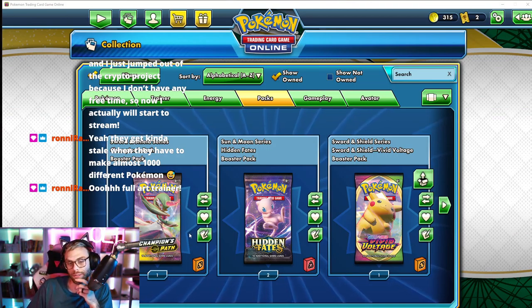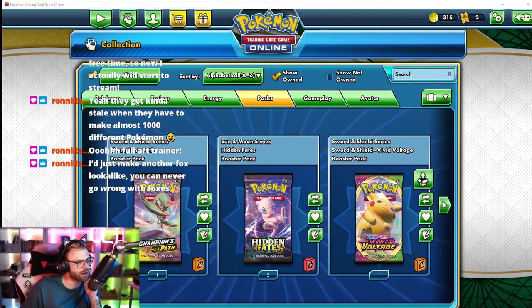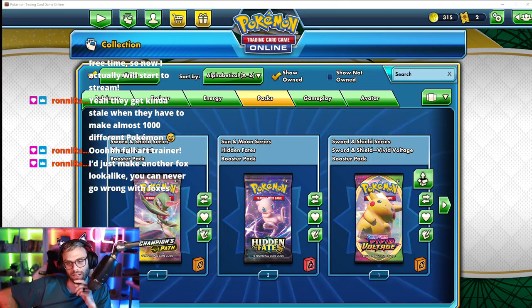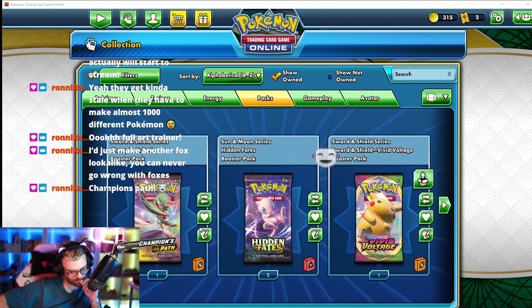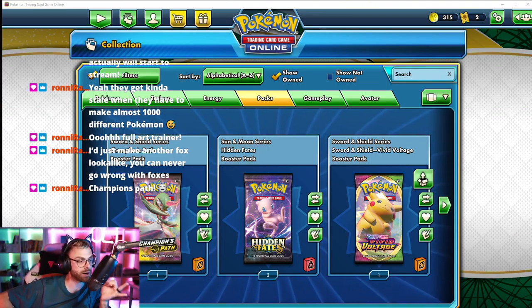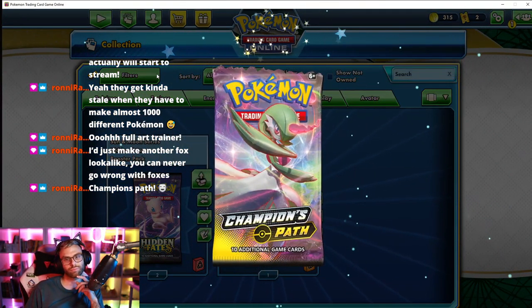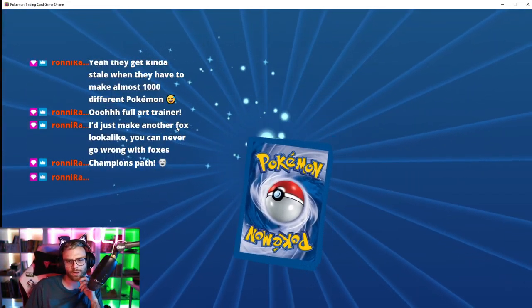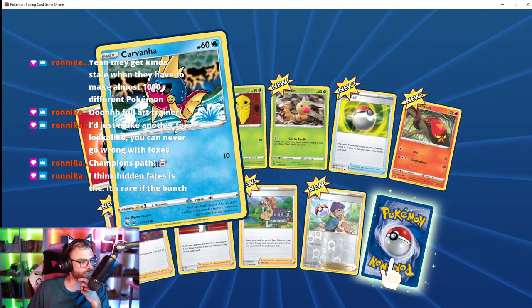Someone says just make another fox — you can never go wrong with foxes. That's true, foxes do look pretty cute. I wonder if there are any animals that haven't really been done in Pokémon — we've got mice, bugs, lizards, dragon Pokémon. Champion's Path — let's do this one. Hidden Fates is the rarest of the bunch.